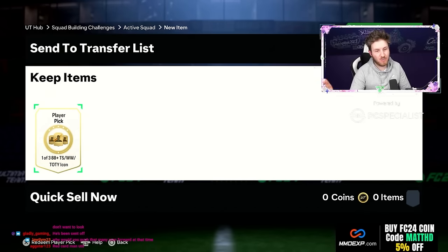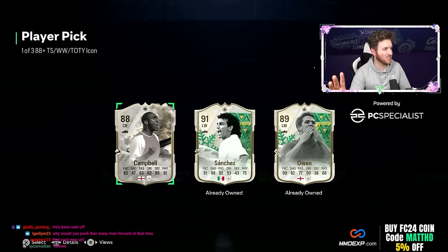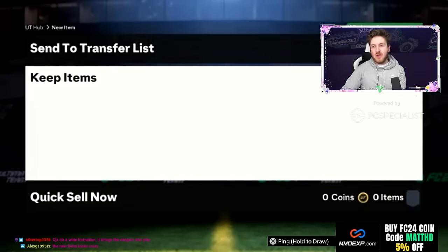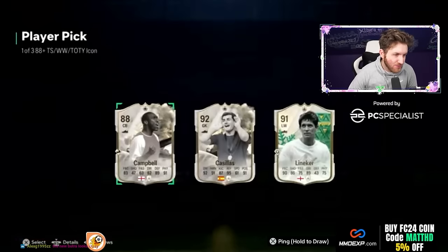First icon player pick — I am so mad about that result, fuming. Here we go! We get Sol Campbell in the very first icon player pick pack. Not a bad start, not a bad start. Maybe get the new butcher — go on, oh! Casillas is fantastic, that's really really nice.